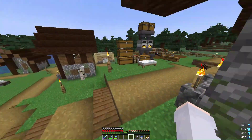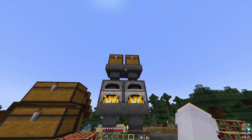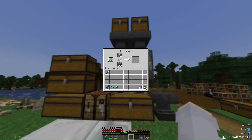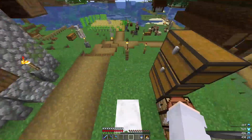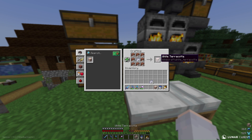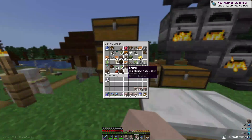I got some clay, and I also set up a quick smelter to smelt up clay, because I need white terracotta. All of the clay has finished smelting, which means we can turn it all into white terracotta, which we need.